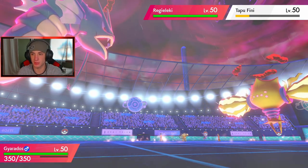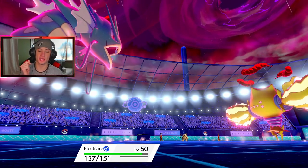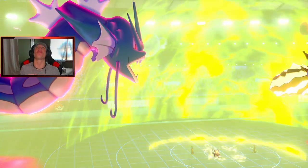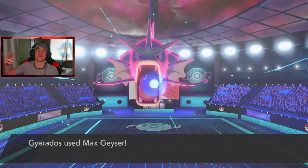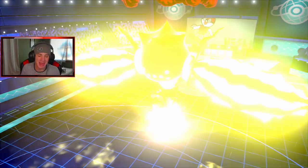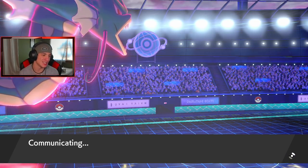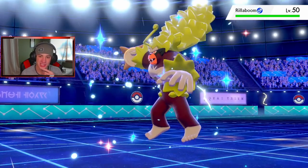Gyarados — can we take out Tapu Fini? We do enough damage. Regieleki outspeeds Gyarados even with Tailwind — that's crazy. But Assault Vest tanks the hit! Assault Vest down to 14 HP wins us the match! We still have Electivire at full HP chilling and Gyarados should outspeed whatever's next. He sends out Rillaboom — he might just Grassy Glide on me. Assault Vest coming up absolutely clutch, leading us down to 14 HP. You love to see it!